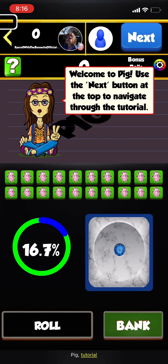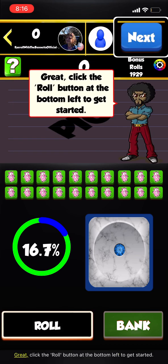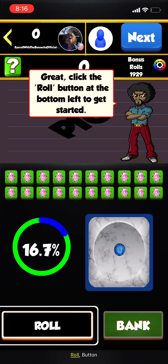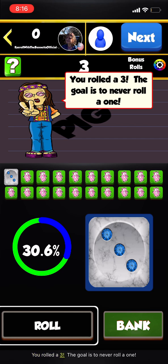Welcome to the Pig tutorial. Use the next button at the top to navigate through the tutorial. Click the roll button at the bottom left to get started.